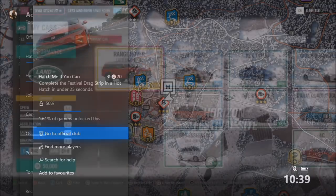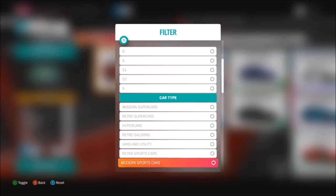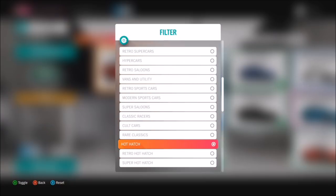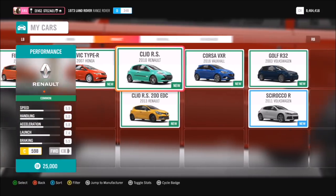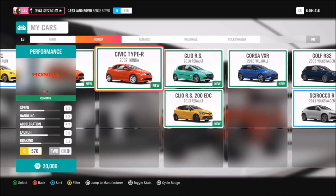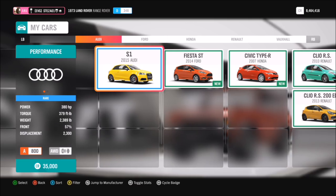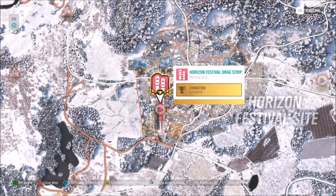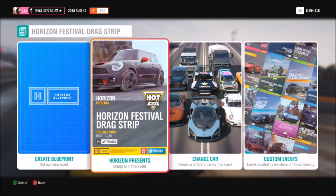The first one is very easy — it just wants you to complete the festival drag strip in under 25 seconds in a hot hatch. You'll want to find yourself a standard hot hatch, not a retro or super one. There are quite a few to choose from and they're very cheap to pick up. I'd recommend going with an all-wheel drive one. I chose my Audi S1, tuned to about 360 bhp, so it's very quick.